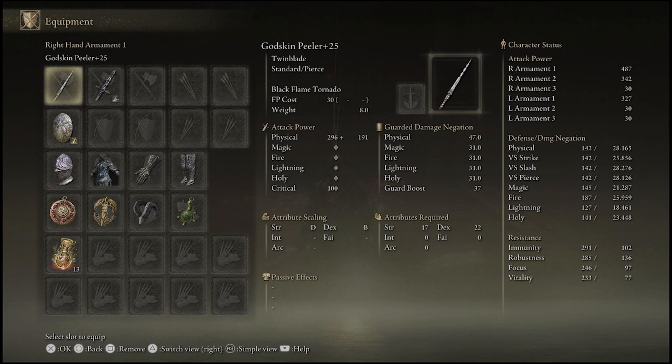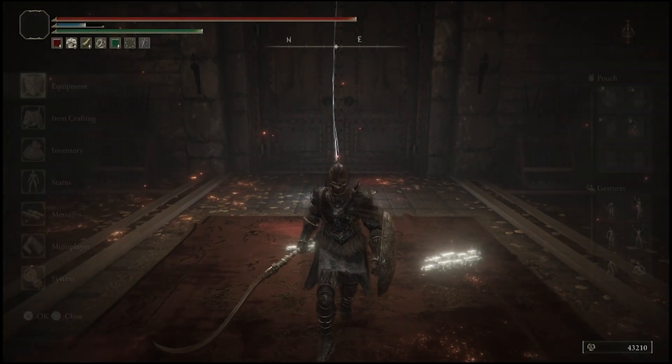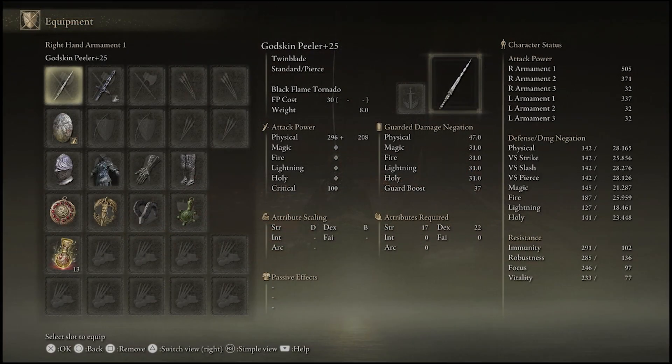The scaling is D in Strength, B in Dexterity, which I think goes up to an A, so that will be interesting to take a look at versus a quality build. It requires 17 Strength and 22 Dexterity, so the highest Dexterity requirement so far. It comes with 487 one-handed damage, and two-handed does 505. So it's not the strongest. On a quality build so far, the Knight's Swords — the weirdly named Twin Blade — is currently the strongest baseline.